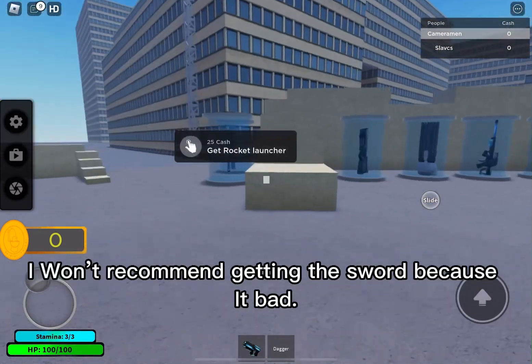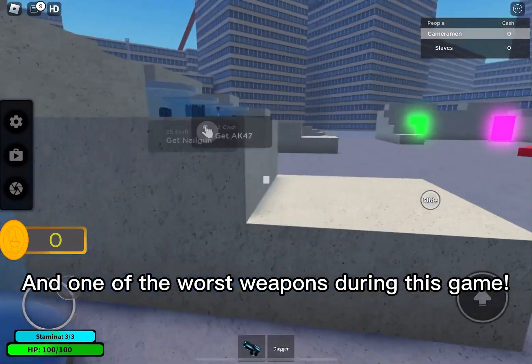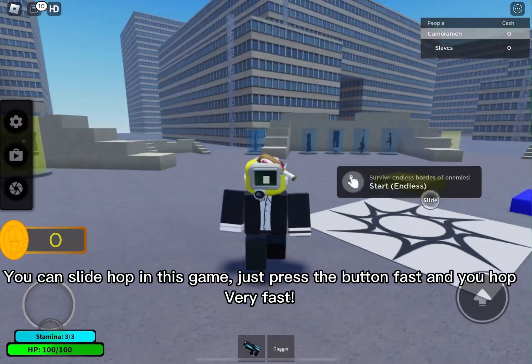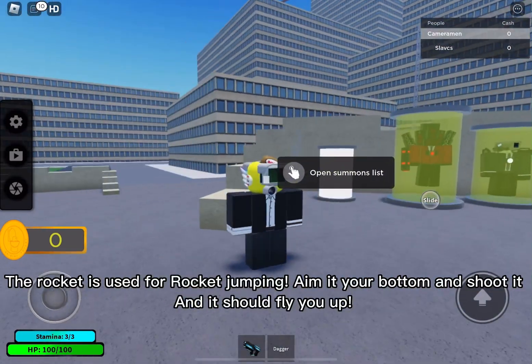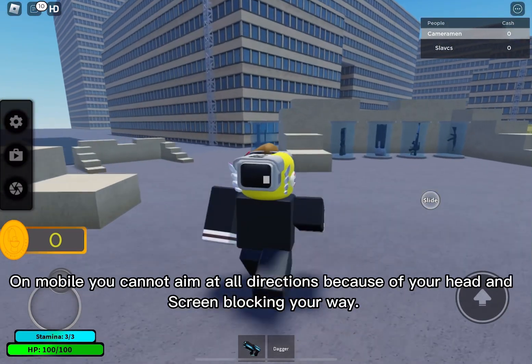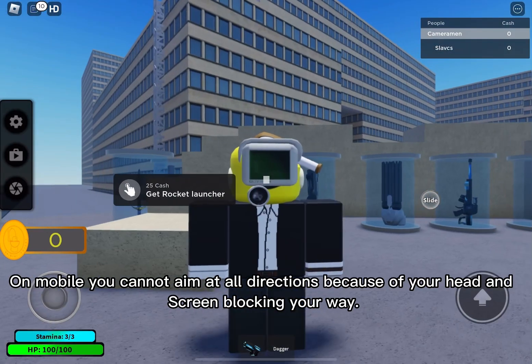The rocket is important. I won't recommend getting the sword because it's bad and one of the worst weapons during this game. You can slide hop — just press the button fast and you hop forward fast. The rocket is used for rocket jumping: aim at your bottom and shoot it and it should fly you up. On mobile you cannot aim at all directions because of your head and screen blocking your way.